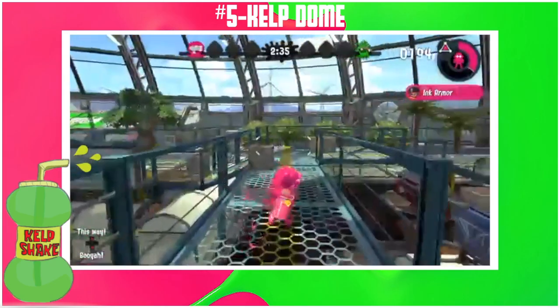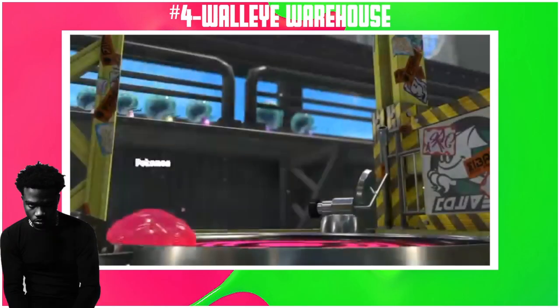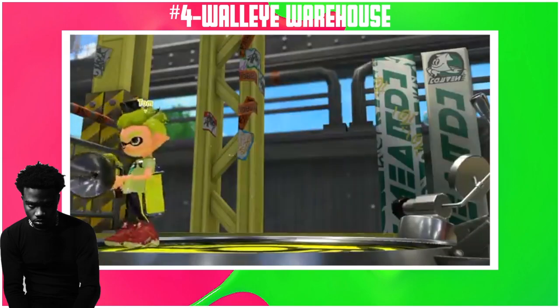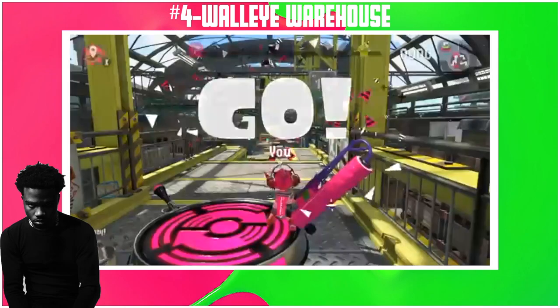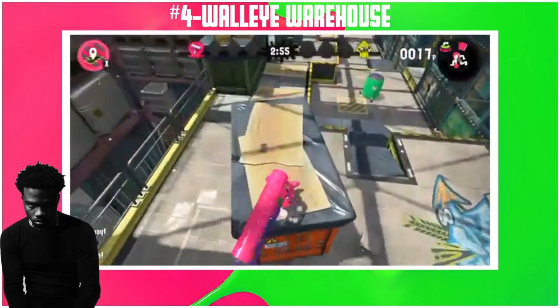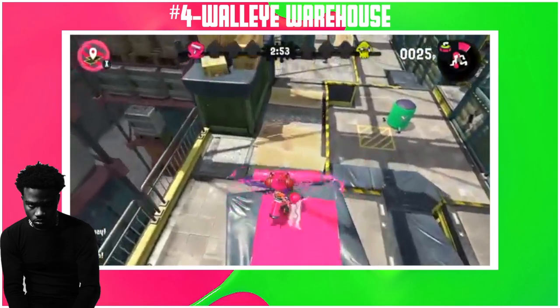Rainmaker is at its peak here, 14 out of 10. Walleye Warehouse is perfect — layout 11 out of 10, visuals 10 out of 10. The perfect layout makes every mode fun. Tower control is a 12 for me and everything else is just 10. What makes tower control so special is that you have so many places to defend from — and you know who loves leads in defense.